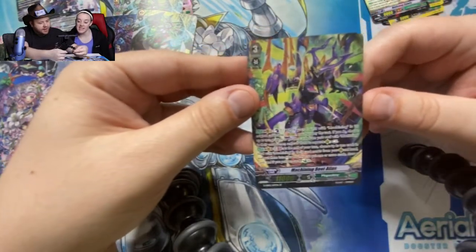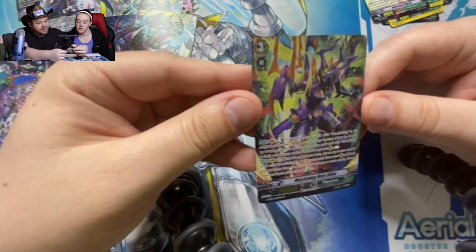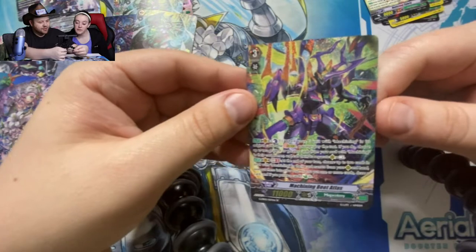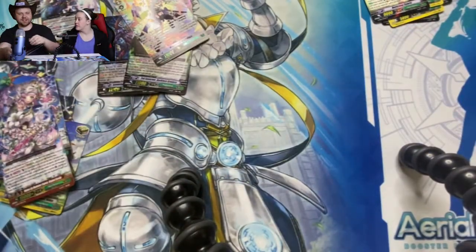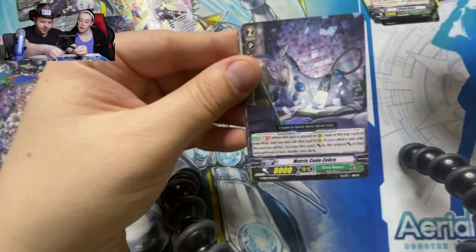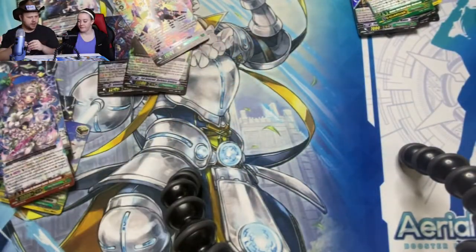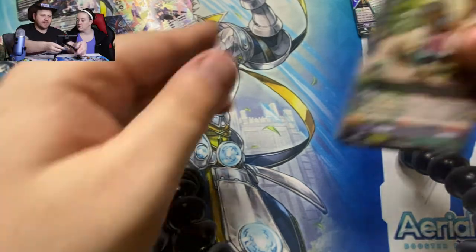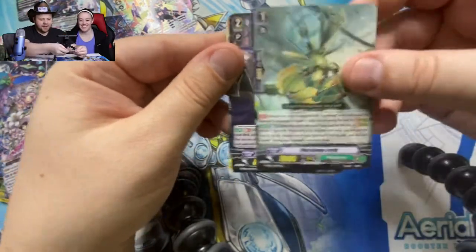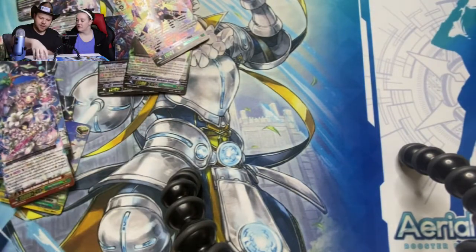Oh wow — look at that thing! It's a beetle — Machining Beat Atlas. Oh my gosh, that's a pretty card — what a gorgeous Special Rare! So we've already got two Special Rares off the bat. I don't know how many there are per box — probably two to four is my best guess. We got the boxes right next to each other, so I wasn't expecting that. We certainly didn't get Zohra yet though.